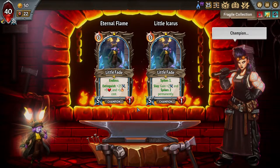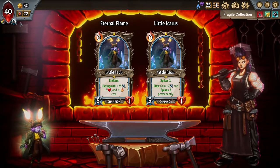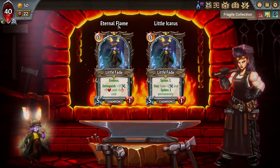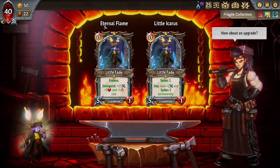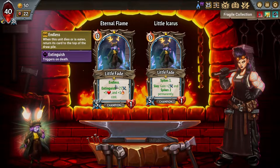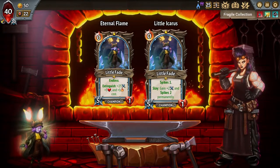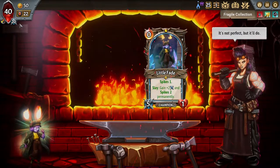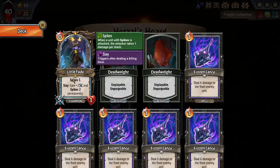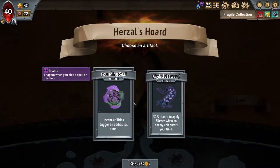Eternal Flame basically solves the Reform problem — if you don't have Reform, Eternal Flame solves that by giving you Endless. We do have a ton of Reform, so I actually don't want to go this. I will take Little Icarus — it's probably my favorite upgrade anyway. The only downside is we don't actually have a way to kill like we normally would, but that's where Fragile comes in, so hopefully I can make this work.